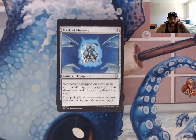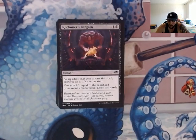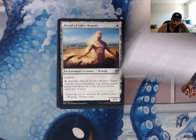Mask of Memory — whenever the equipped creature deals combat damage to a player, you may draw two cards; if you do, discard a card. We're playing from our graveyard, so throw a permanent into your graveyard and you can replay it next turn if you really need it, but it's going to give us two cards off the top. Reckoner's Bargain — you're going to sacrifice an artifact or a creature. One of the only reasons I put mana rocks into this deck was that we can sacrifice them if we want to save some of our other artifacts. Turn one you might drop a Sol Ring, then turn two you throw that Sol Ring away and just ramp right up, getting more cards into your hand with early draw.